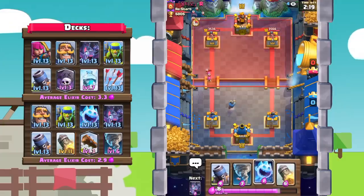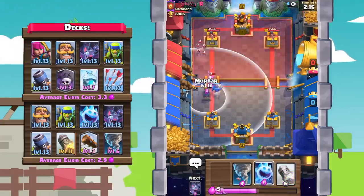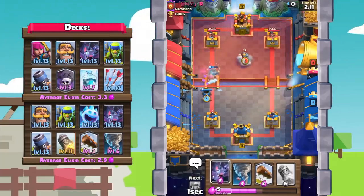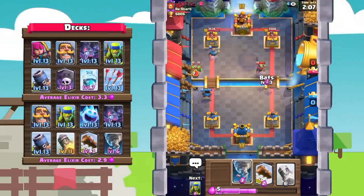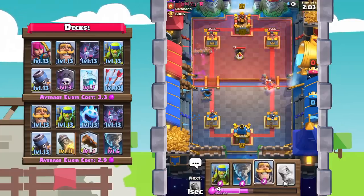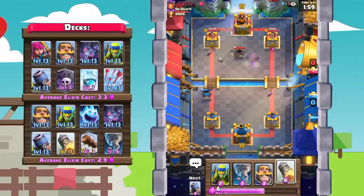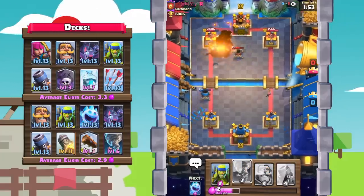Let's go in with a defensive knight — yeah, he's got the bats, pretty much the same deck. Mortar right here, ice spirit, and okay he's got a knight. Let's get bats down, log out those spear goblins. There's the mortar — yeah, definitely a mirror match. I don't like mirror matches, but I think I can go in with a rocket because I think I'm at a big enough elixir advantage to just rocket cycle this guy out.